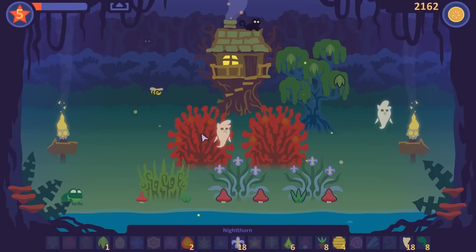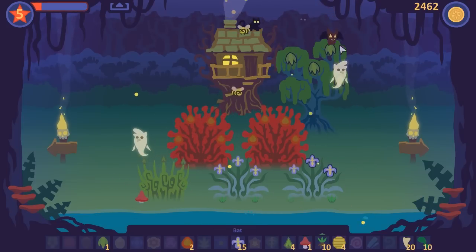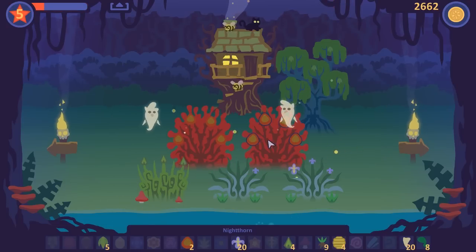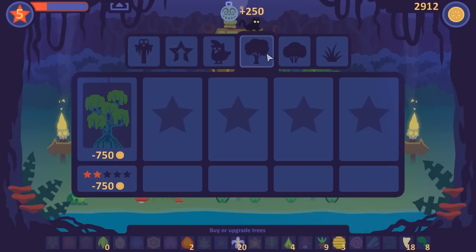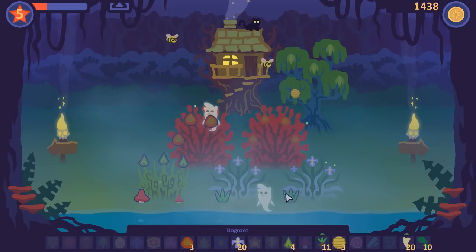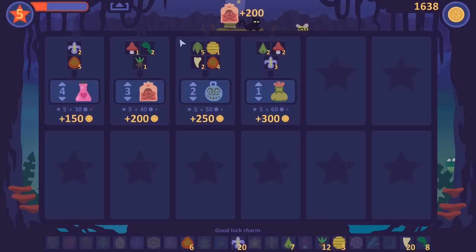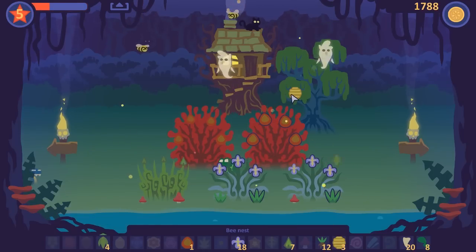There's maybe a little bit too much of the whole defend-your-garden situation here. I don't mind it, but I'd rather be able to build defenses or at least some way of turning away my enemies. So let's take a look at what else we've got. We've maxed that out. I guess I might as well upgrade the tree a bunch. Cash money.